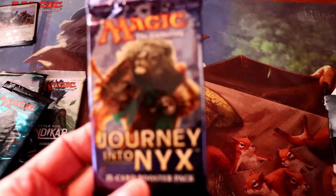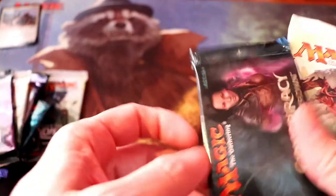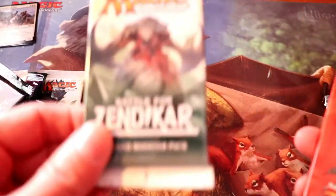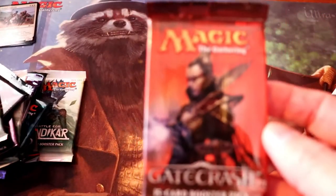Box two packs: a Journey into Nyx, a Battle for Zendikar, Eldritch Moon, Conspiracy Take the Crown, another Battle for Zendikar, and a Gatecrash.